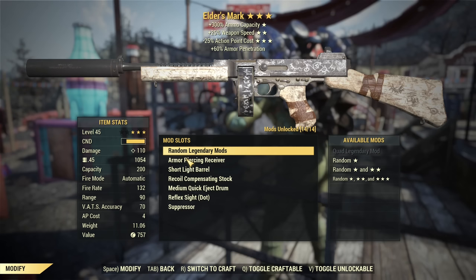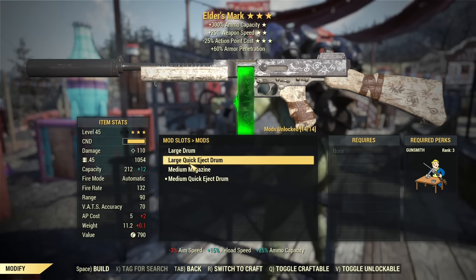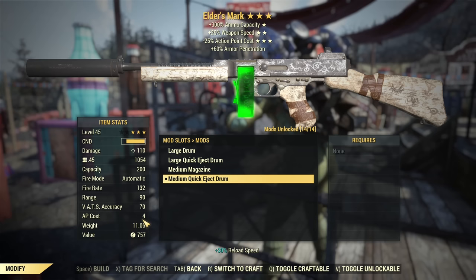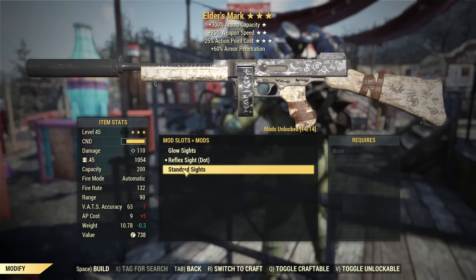The Fixer with the same setup will be 5 AP cost. If you have an Elder's Mark with less action point cost, you can think about changing the quick eject drum to something else, as AP cost will be only 9. But personally I'd prefer 4 — 4 is super low. It's hard to get a perfect roll, but it will be so low. On a quad roll it offers 200 ammo capacity, so you definitely don't need any other magazine. Medium quick eject drum is the best.